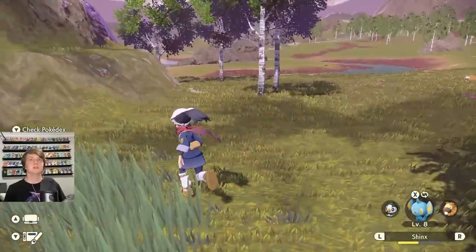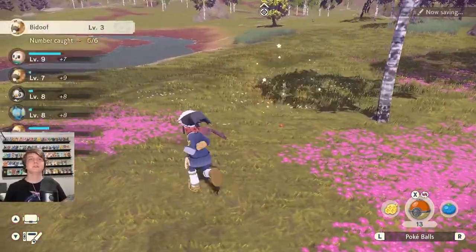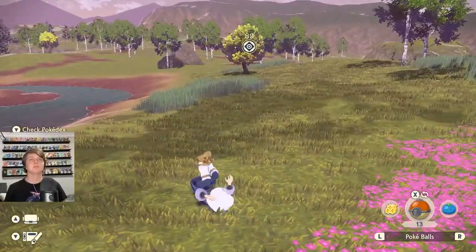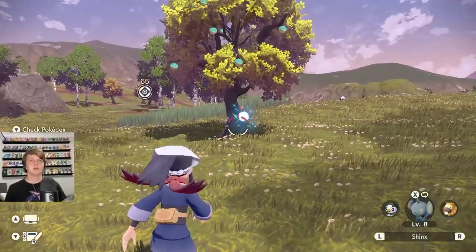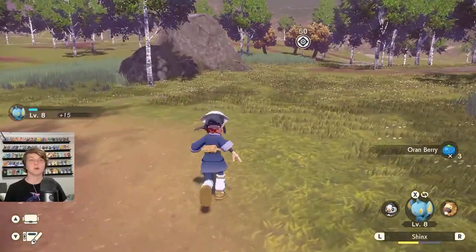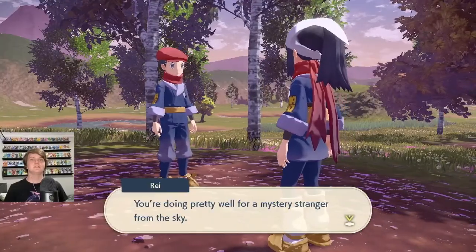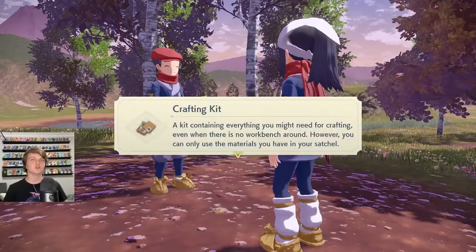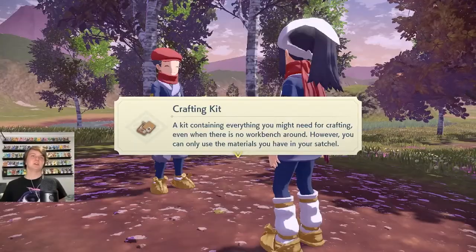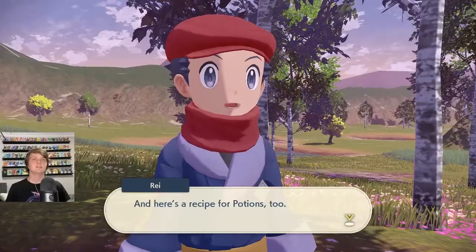Horseshoe Plains is the name of this area. There's another Bidoof - caught it, that's six now. We've got heaps of Apricorns. We just need to keep breaking the red rock things. Got another Wurmple! Hello Ray - you're doing pretty well for a mystery stranger from the sky. As a reward, here's your own crafting kit - basically a portable crafting bench, except you can only use items gathered on this trip. And here's a recipe for potions.